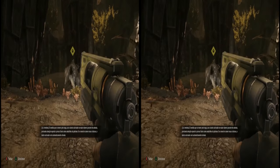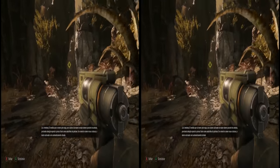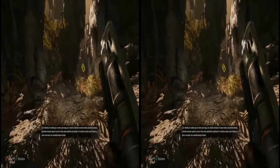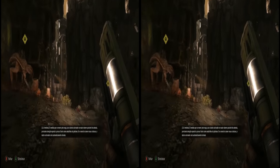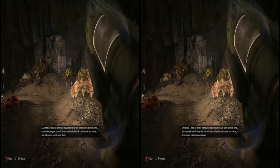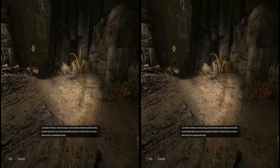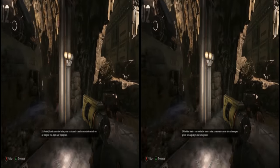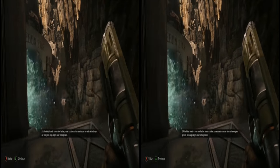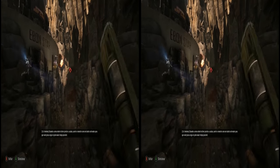As you move through the map, use the Tracker Dart on as much wildlife as possible, paying particular attention to easy prey like Marsh Striders. If the monster eats these creatures, the tracker dart will automatically trigger. Just before the mobile arena goes down, hit the monster with a tracker dart so that you can follow it for as long as possible.